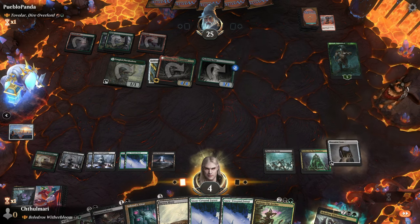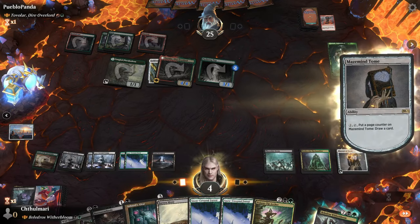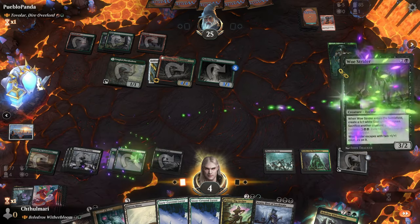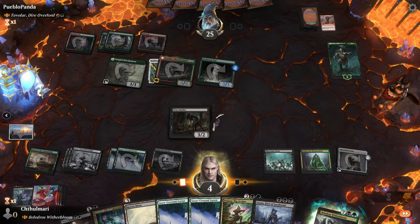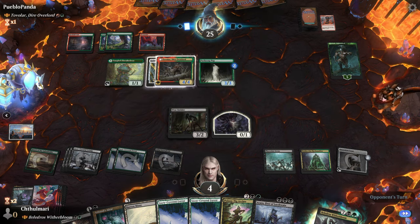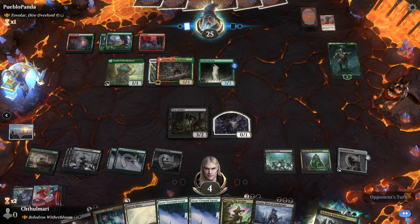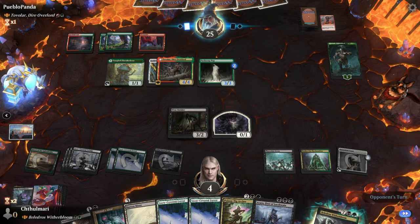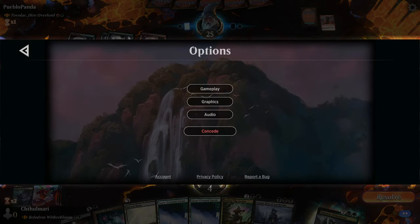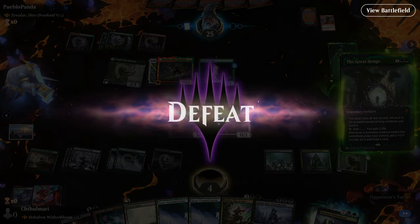We're going to have to grab... I don't think we can do anything about this. We're going to have to draw — nothing there. I don't even think the blockers will save me because he's going to put trample on something, and it's probably going to be Tovlar. With a plus-three plus-three, it'd be a seven-seven — I take five. Unfortunate. That was also kind of short — I think we'll do one more. This video might be a little long but we'll go for one more.